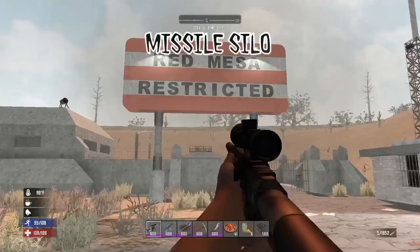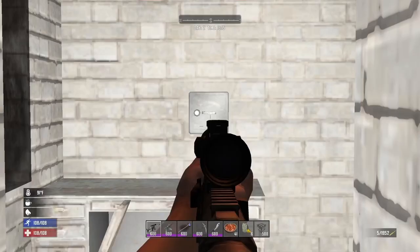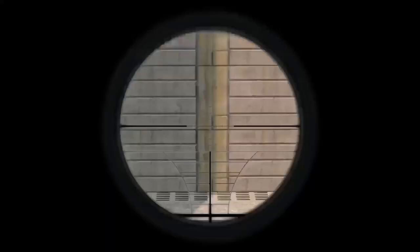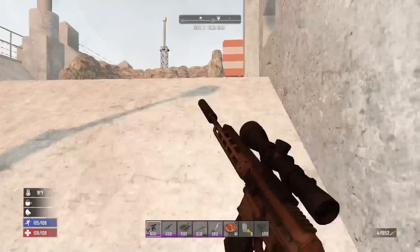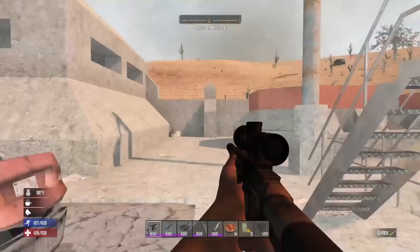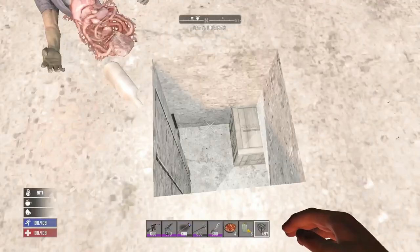I'm not 100% sure if this exact POI spawns in random gen but I know larger missile silos do. This is the Red Mesa government facility in Navezgane. You can find two Shamway crates, two Working Stiff crates, and a gun store crate in here. This is a great place to grab yourself some spotlights too. Inside you can find a wall safe, two gun safes, and two munitions boxes. These places are amazing to raid with the wrench if you're on the hunt for electrical parts and components, but be aware it is quite the maze underground — very easy to get yourself lost down there.